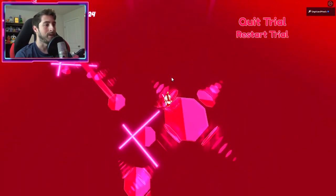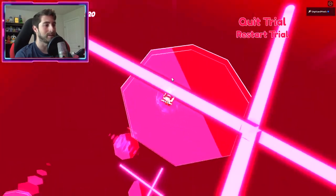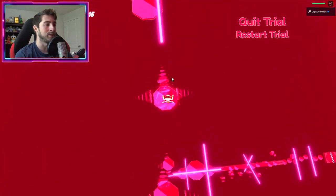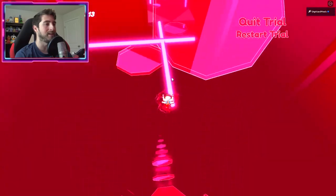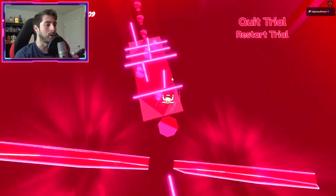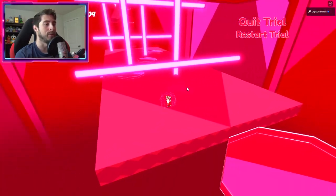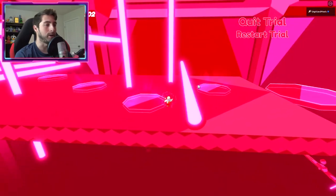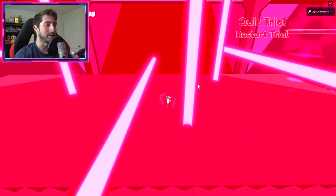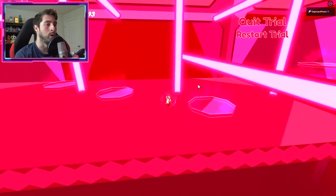Those things going across do hurt you, but the biggest thing is that once you get in front and get caught by them, it's essentially impossible to get out. Jump high on these and go like so. Then the laser grid lines — they reset out of nowhere and mess your whole day up. Just avoid the laser beams like so, there we go.